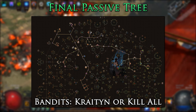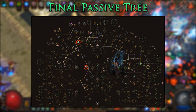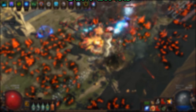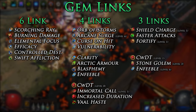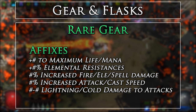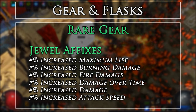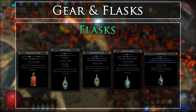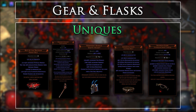For bandits, you can either go with Kraityn or kill all of them — I chose Kraityn for more speed. The main keystones that we get are Elemental Equilibrium, Elemental Overload, and Mind Over Matter. You can choose to get jewel sockets based on if and when you get any decent 2-property jewels. Gem links are placed in order of importance. Listed gem levels are either for Cast When Damage Taken requirements, or the levels of the gem provide no useful benefit. For gear, you'll only need to be worrying about getting rare gear with life, mana, and resistances. For your weapon, ensure that you have a scepter or weapon that you can shield charge with. Also look for lightning or cold damage to attacks on your gear to trigger Elemental Equilibrium with your shield charge. Finally, keep an eye out for dexterity on any gear you come across. For flasks, we will make use of the following. For your Quicksilver, try and roll an Alchemist's Quicksilver of Adrenaline. Here are some good uniques you can make use of if you come across them — of course there are many more, but this is just a small selection.